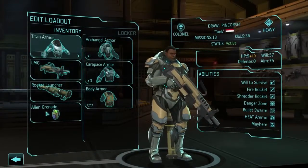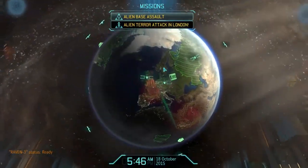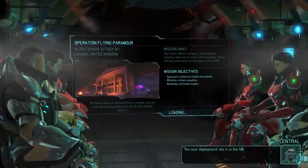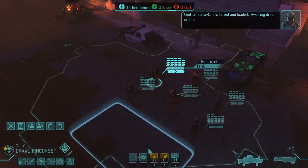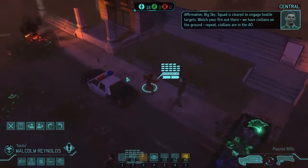This guy just doesn't have a good weapon. These guys are basically just walking rockets - that's what they are for me. Dropship has arrived. This is going to be really good for reducing the threat level in the UK. Central - Strike One is locked and loaded, awaiting drop orders. Affirmative, Big Sky - squad is cleared to engage hostile targets. Watch your fire out there - we have civilians on the ground.